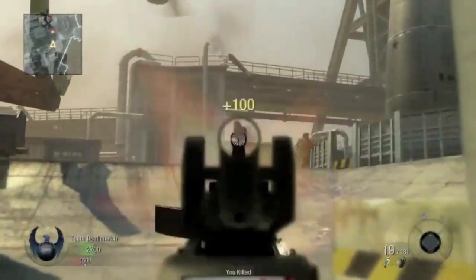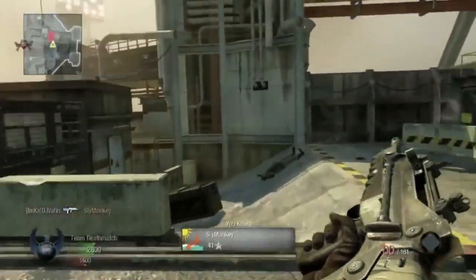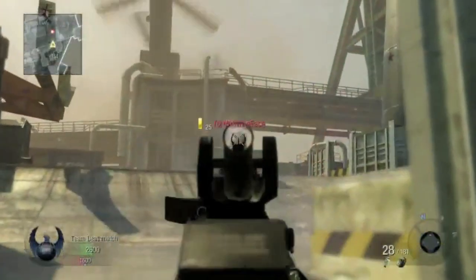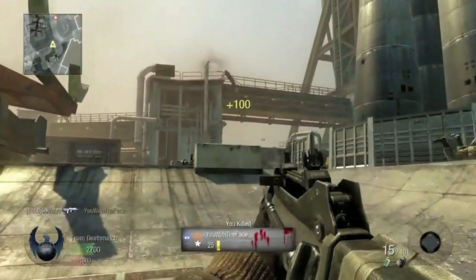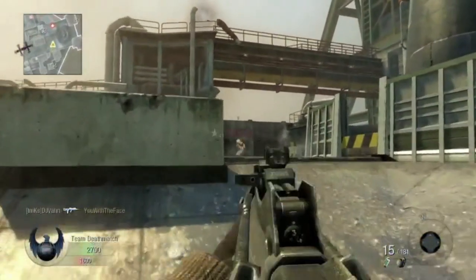Now this is what I like to see — just a simple streak. Did you catch that though, on the right? I'll slow that down for you. That looks like a care package to me by the way, guys. If you look again, you'll see it drops. Here you can clearly see something dropping from the sky, from the plane. And there on the right, a guy taking a dive. Please don't let that be a new feature — that'll be absolutely horrible I think.